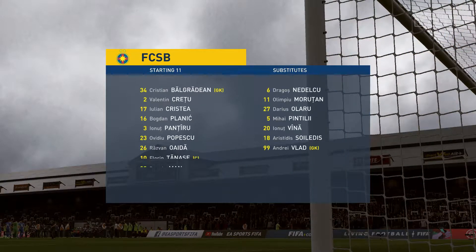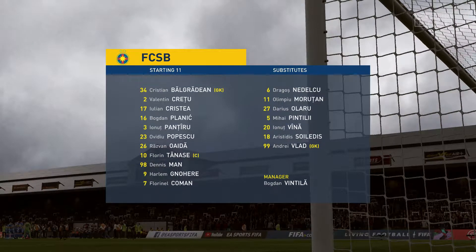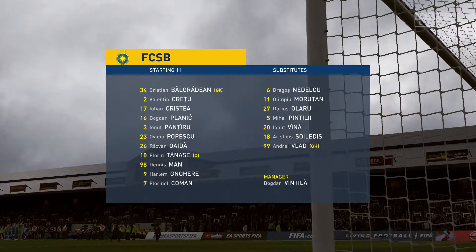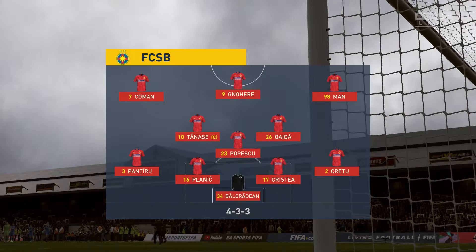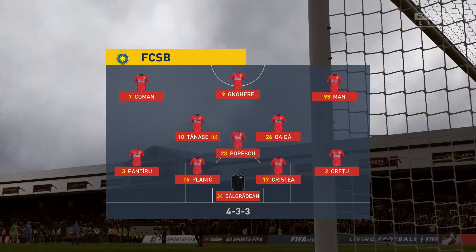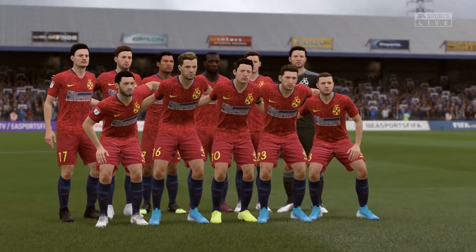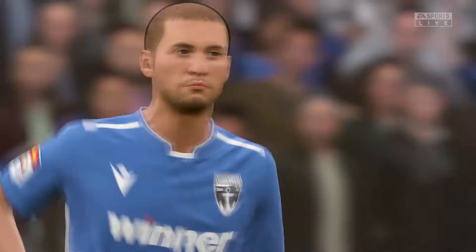And this is the initial eleven for the visitors today. The tactical battle is going to be highly instructive — 4-3-3 on one side and 4-3-3 on the other. When you match systems up it's all about individuals who can get the better of the player they're playing against. The wingers are going to be key on either side, and the lone striker needs support from midfield players making runs into the penalty area.